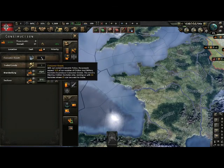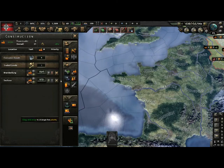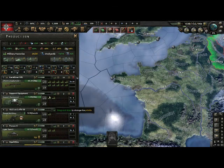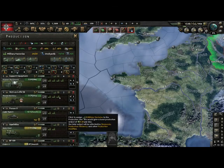Here you have consumer goods. Consumer goods is basically how much of your civilian factories your population is using — like if they need shoes, they use these consumer good factories to get their shoes. Consumer goods are really bad for you because you have less civilian factories to build with. You should get this percentage number as low as possible. Then you have production — this is basically where you build your tanks and planes. I have 28 military factories and 10 dockyards, and I'm only using 20 military factories right now. So I could just click here and assign more factories to building specific things.